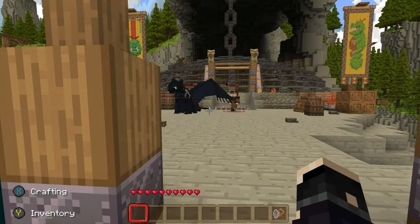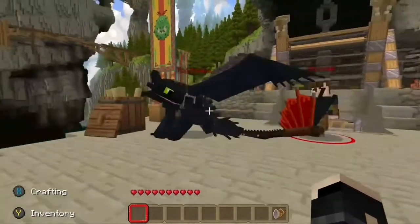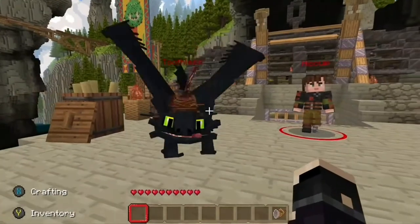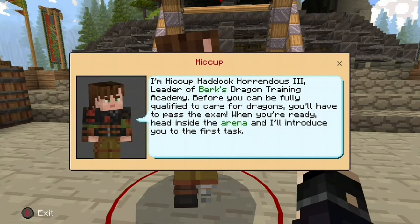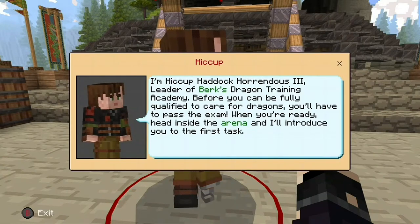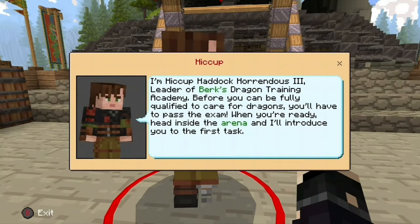Oh, this is Toothless! Let's go and have a look — Toothless is so cute. And then we've got Hiccup. He says: 'I'm Hiccup Haddock Horrendous the Third, leader of Berk's dragon training army. Before you can be fully qualified to care for dragons, you'll have to pass the exam. When you're ready, head inside the arena and I'll introduce you to the first task.'